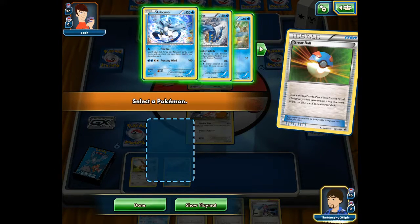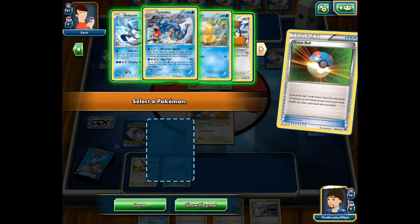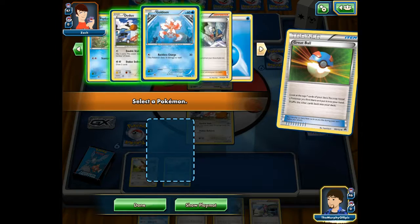I'm going to play an item — this one is a Great Ball, and it allows me to look at the top seven cards of my deck. If I find a Pokemon there, I can reveal it and put it into my hand, and then afterwards I shuffle the deck. So here I have Articuno, Gyarados, Psyduck, Doduo, and Goldeen.